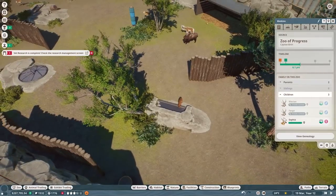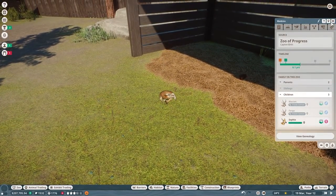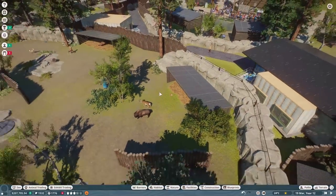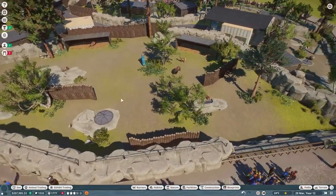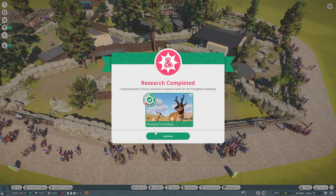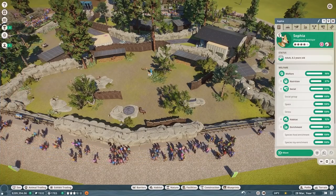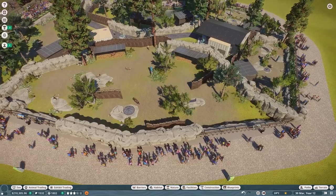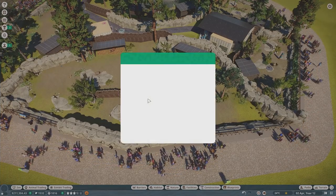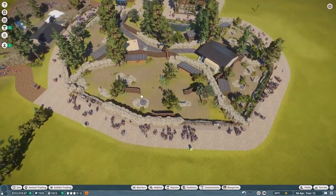Sophia is his daughter and she needs to be on contraceptives. Okay, that takes care of that. One more notification - pronghorn antelope research complete. These guys look happy now, so maybe it's okay. Now that I say everybody's okay, something chaotic is going to happen.